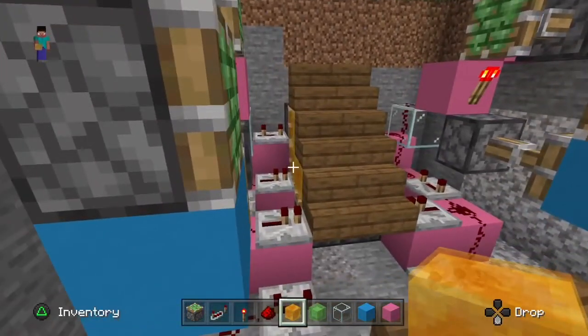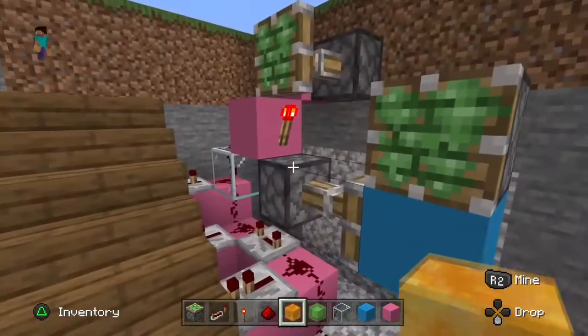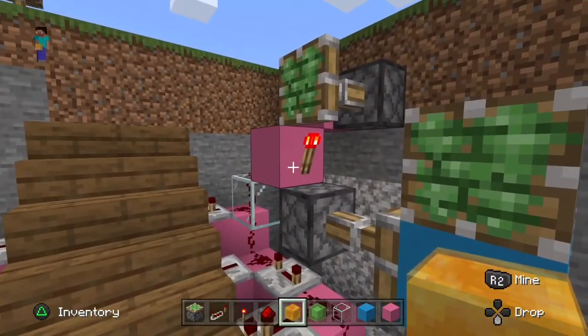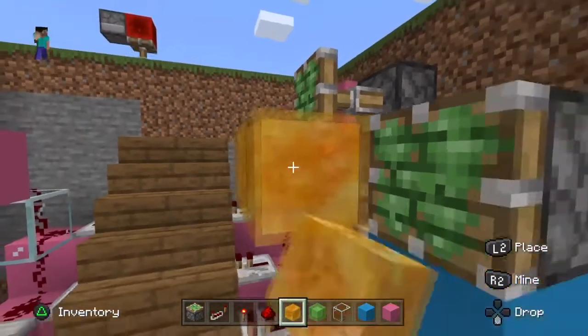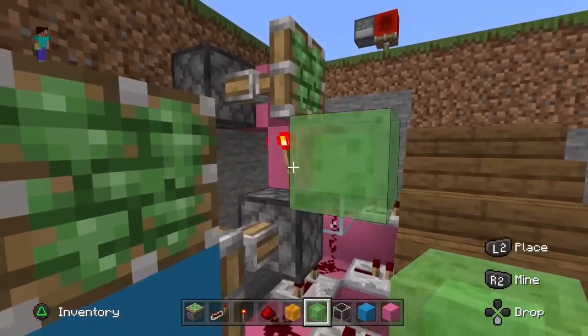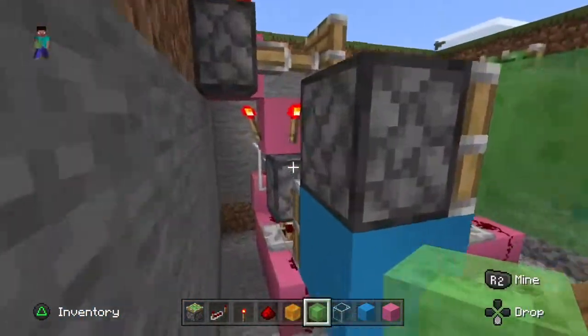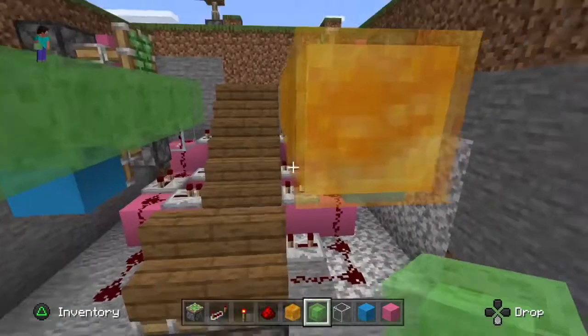Where the honey blocks are you put the slime blocks, and where the slime blocks are you put the honey blocks. Right by that torch, place five — one, two, three, four, five. On the other side with honey blocks, go one, two, three, four, five. Make sure wherever the honey blocks are there are slime blocks, and wherever the slime blocks are there are honey blocks.